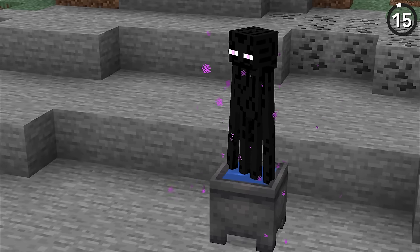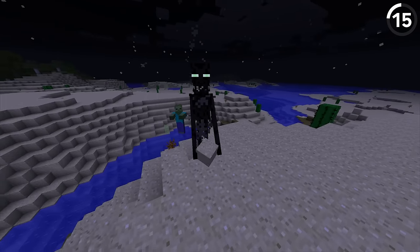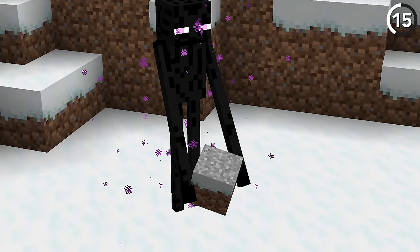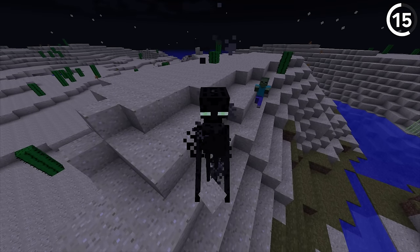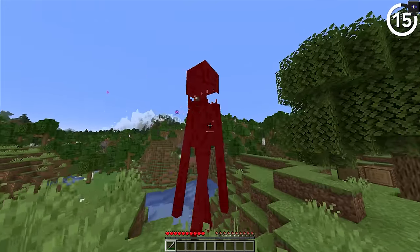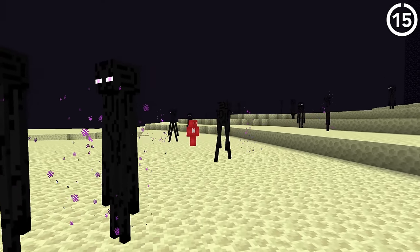Nowadays, Minecraft Endermen look a lot different from how they used to. And I'm not just talking about the fact that they used to generate as an albino Enderman. In the pre-releases of Minecraft, the Enderman originally had green eyes, which were changed to purple to show that the Ender Dragon had some kind of influence over them. On top of the green eyes, they also generated thick smoke around them and made zombie sounds. Fighting an Enderman with those sound effects feels both more grotesque and silly, so we can see why it was eventually changed for the full release.